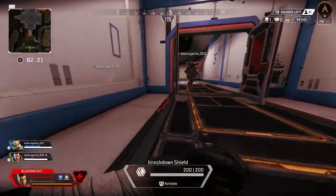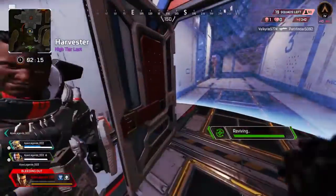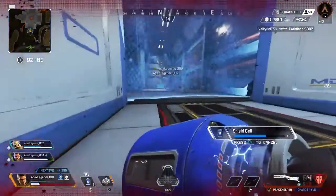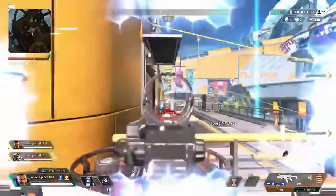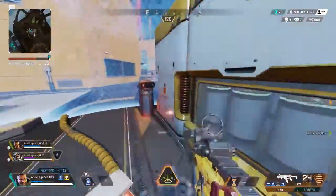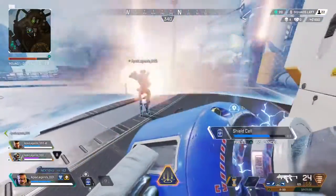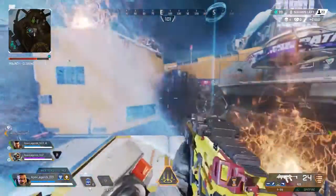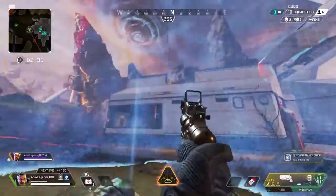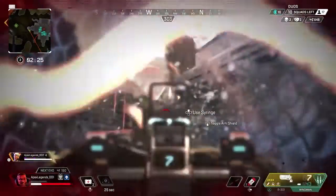Gibraltar also gets a 2-second reduction to reviving teammates inside the dome, so if you find yourself running to the aid of a downed player, try throwing your dome on them before you stick the res to get both of you back fighting that much quicker. In closer gunfights, Gibraltar's dome pairs really well with his ultimate — try dropping your dome shield and then your defensive bombardment right at your feet. Any nearby enemies will either need to step into the dome with you and your squad, or face the barrage of explosions around them. Be careful though: while your defensive bombardment won't damage your teammates, it will damage you, so make sure you have a fresh dome ready before calling that ultimate on your own head.